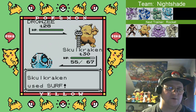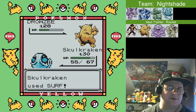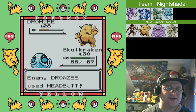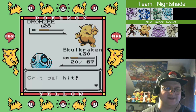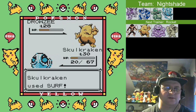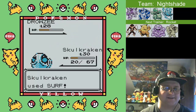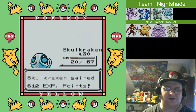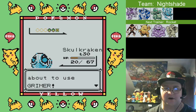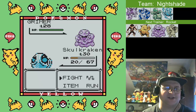Let's rain down some water. Hopefully we don't get hit with a Disable, because that would suck. A Headbutt, eh? Ow. Whatever doesn't kill you only makes you stronger. I imagine Skullcracken's going to come into his or her own when we get to Blaine, just because water easily crushes Fire-types.